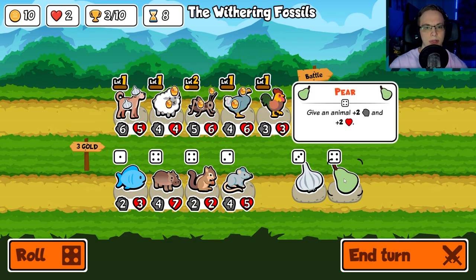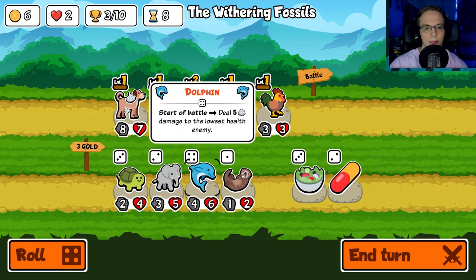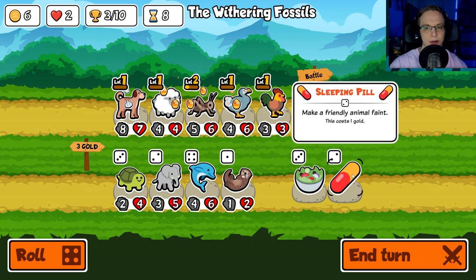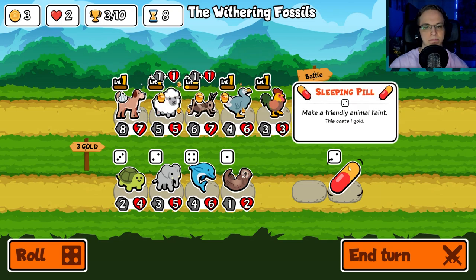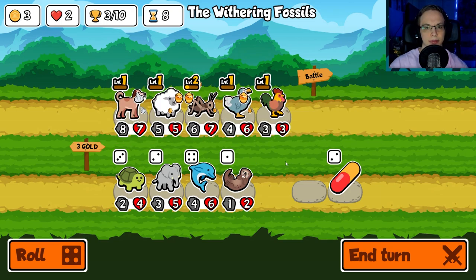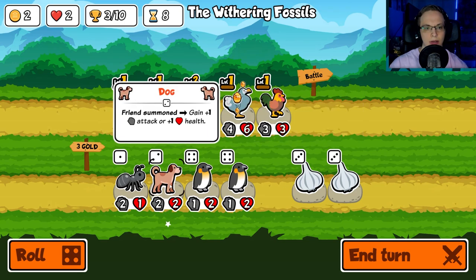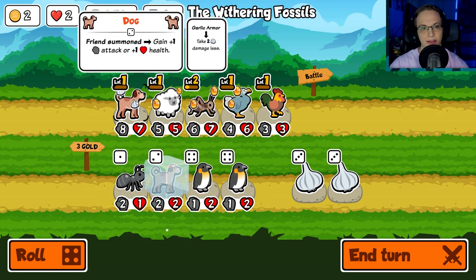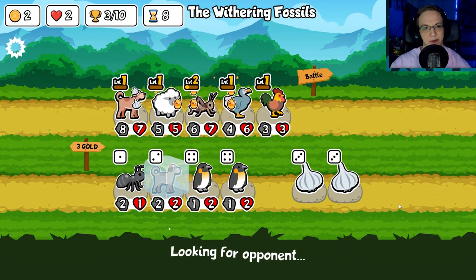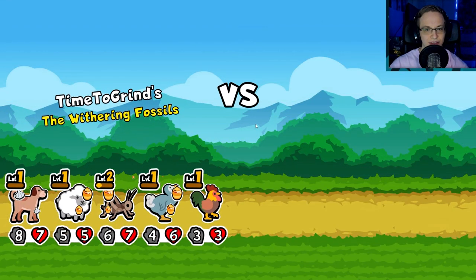Give an animal plus two — we're just going to keep giving it to the dog. I think we need to buff up that dog. Deal five to the lowest health — that could be pretty good. Salad bowl — probably not the play, but whatever. Roll — another dog! I can't buy it, but we'll freeze it. This isn't going too hot here.